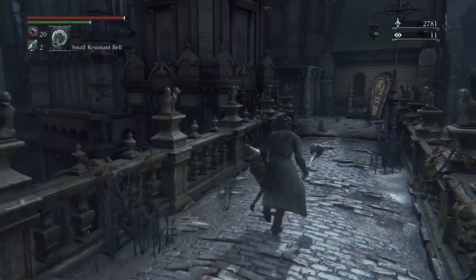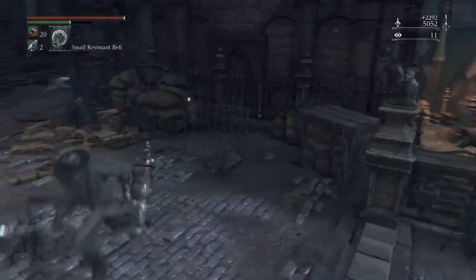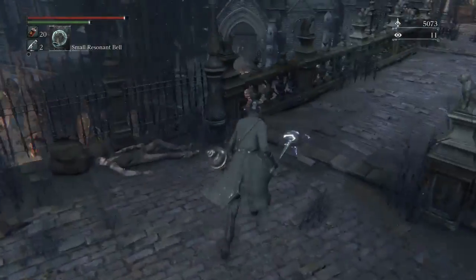You're going to want to run up and down here. See this bridge? Just run up and down it. Every couple of seconds you should get around 2,000 blood echoes.